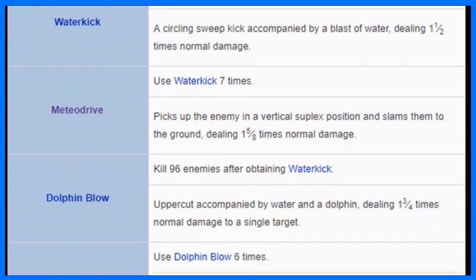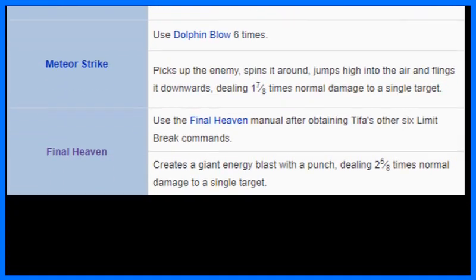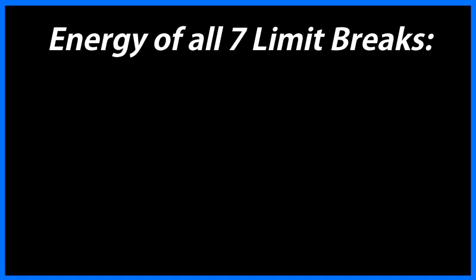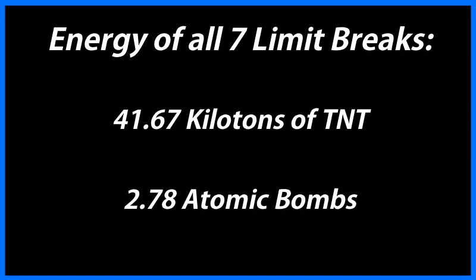And since we know Tifa's strength in base form, and since we know how much each limit break multiplies her strength, we can easily calculate just how much energy Tifa unleashes into her opponent when she bombards them with all seven limit breaks. In total, getting hit by all seven of Tifa's limit breaks is equivalent to getting hit with 41.7 kilotons of TNT. For context, the atomic bomb dropped on Hiroshima was only equal to 15 kilotons — meaning getting hit by Tifa's limit break combo is like getting hit with 2.78 atomic bombs to the face.